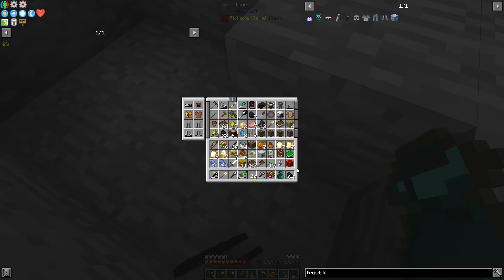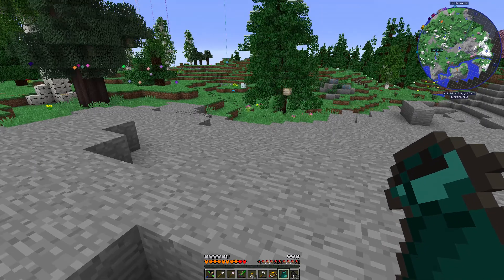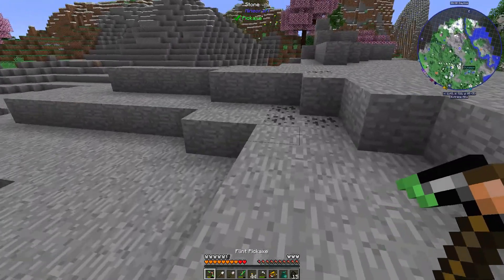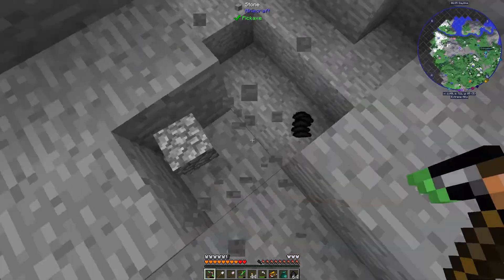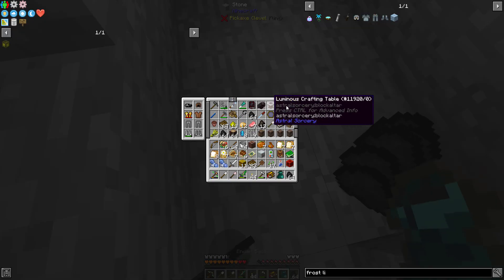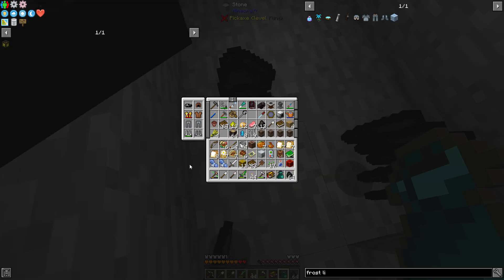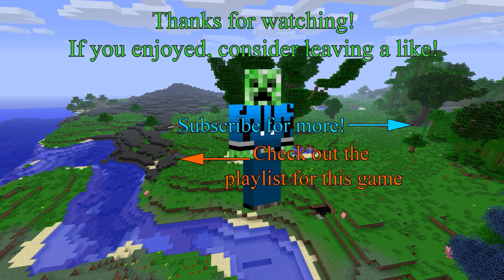Where did I put my coal? In here — yes. My inventory is almost officially full. I do need all this coal, it's just... my god. I think it's time that I just... what will happen next? Be sure to tune in to the next episode of Enigma 2 Expert Mode.